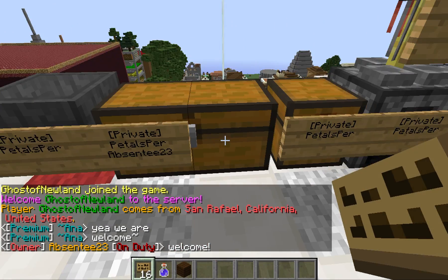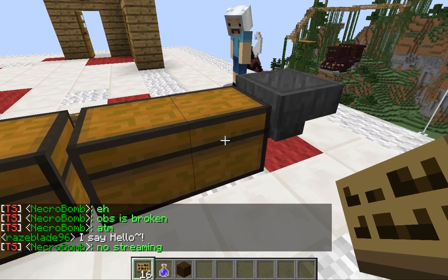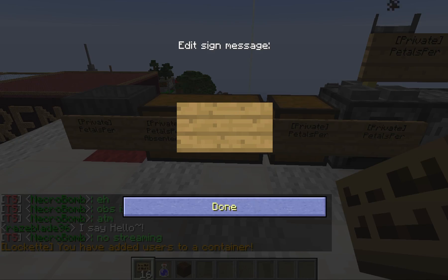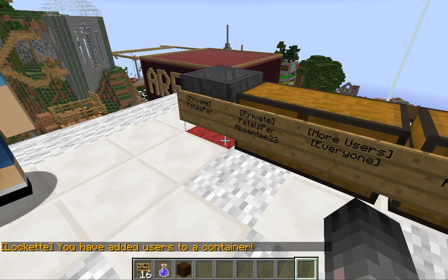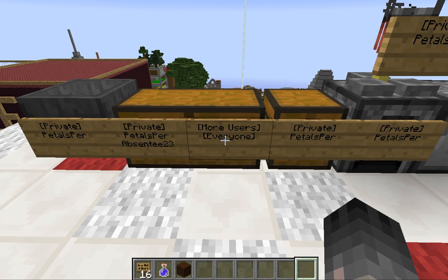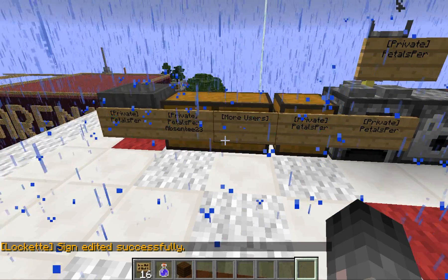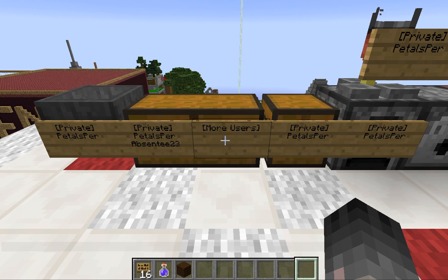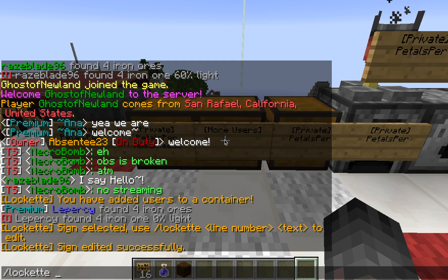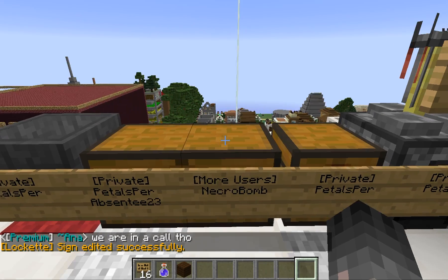If you want to add even more users — say you have more than two friends — you're going to right click on another portion of the chest. It doesn't matter where, it could be on the back. Just right click, click done, and it's going to populate it with 'more users' and 'everyone.' Unless you want literally everyone to have access to your chest, you're going to want to edit this and get rid of 'everyone.' So you right click and do slash locket, then the line number, and just hit a bunch of spaces and enter and it's gone. You can then do slash locket again to add another player, and they'll have access to that chest as well.